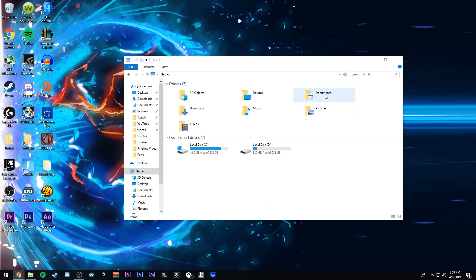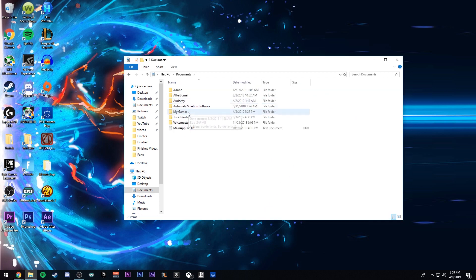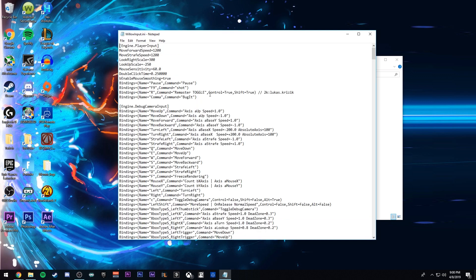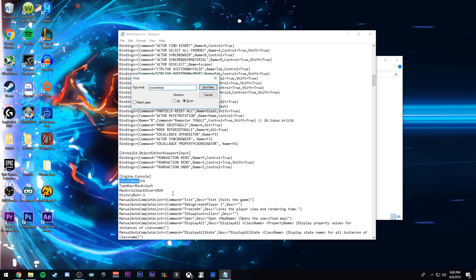The first step in installing the mod is you want to go to your Documents, My Games, Borderlands 2, WillowGame, Config, then WillowInput.ini. Go ahead and open that up. Once you have WillowInput.ini open, go ahead and Control+F, type in console key, and find that. This should be blank, or if you had it set from before, you're going to want to change that to F6. Once you change that to F6, go ahead and save and quit.